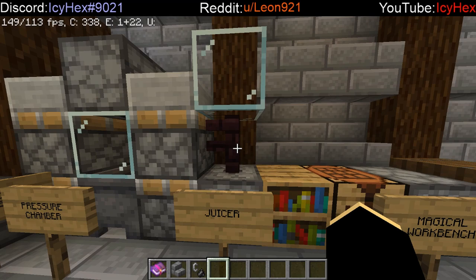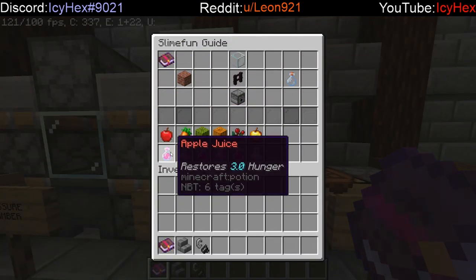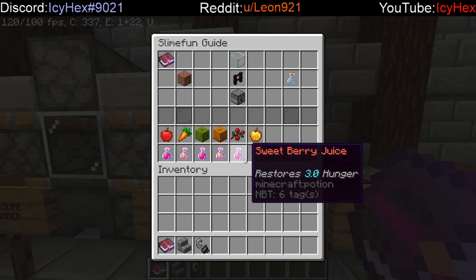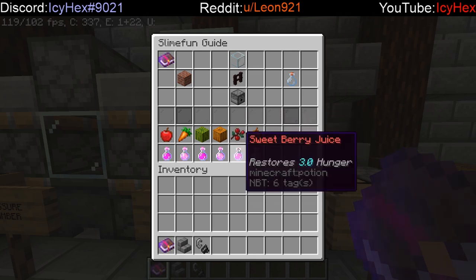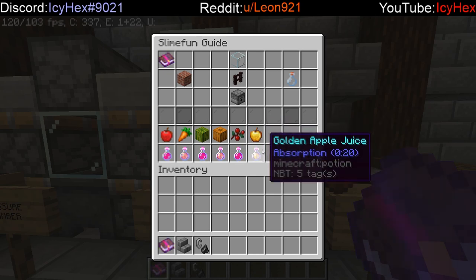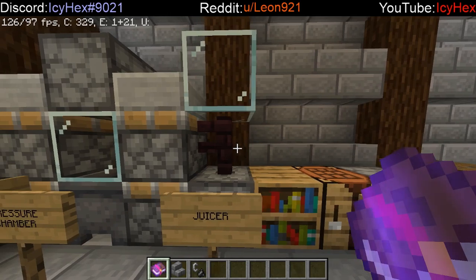The juicer is basically just for food purposes. If you want to turn apples into apple juice, melons into melon juice, or anything of the sort, this is your best friend. It can turn practically anything into a useful food source. For example, you can turn sweet berries — a lackluster food source — into something better than most foods in the game. You can also turn golden apples into golden apple juice, so you can drink that in the heat of battle and get some extra health.